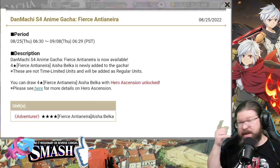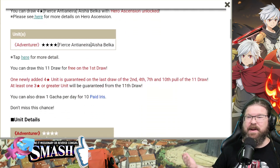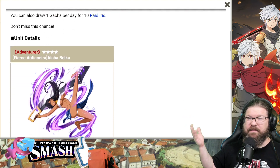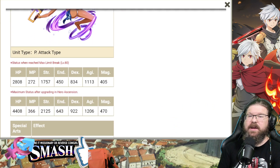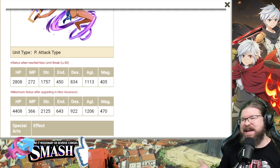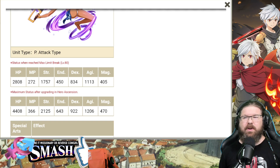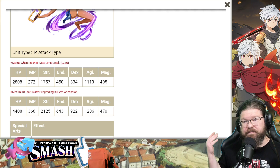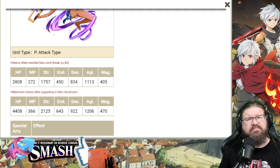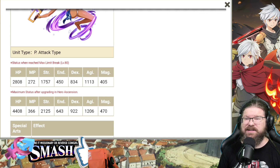I got the details on her last night, but I'll be honest with you, I didn't read through them — I was so busy editing the Pokemon project and sleeping. So, new Aisha. Usually Aisha units drop pretty good. HP is 4,408, which is really good — not amazing compared to some of the new anniversary units, but really solid. 2,125 Strength, really good. Endurance 643 — a little lower; we're in the 800s now with a lot of units. Agility is pretty good, 1206. Dex is good, 922.